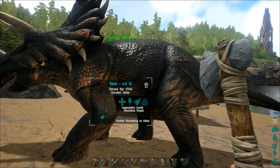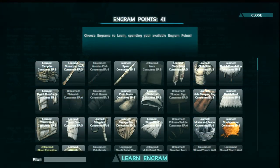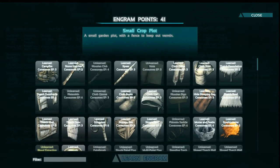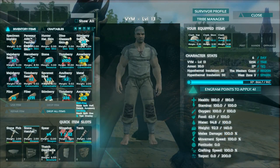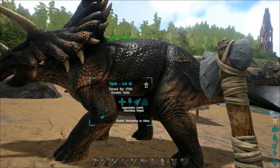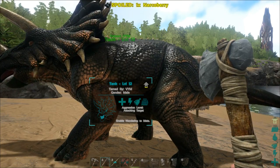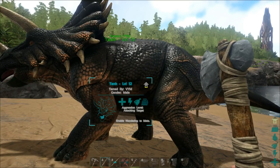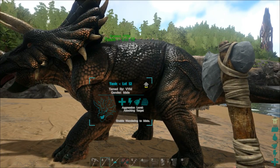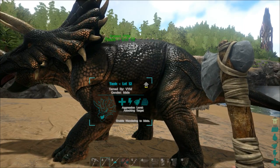So just unlock the small crop plot engram and start planting narco berry seeds. You can place two or three plots and you'll be happy — it's more than enough. Just don't forget to put your dino's poop in it as fertilizer, and about water or irrigation — there's enough rain in this game. Now I'll try to harvest and find narco berry seeds.